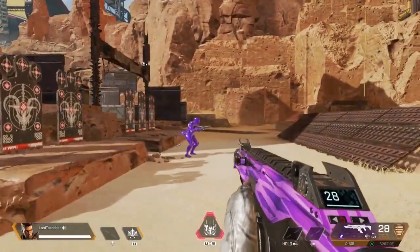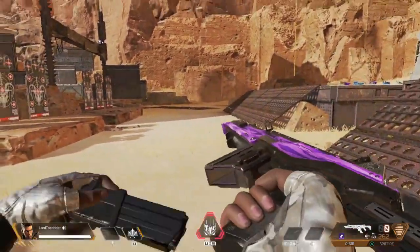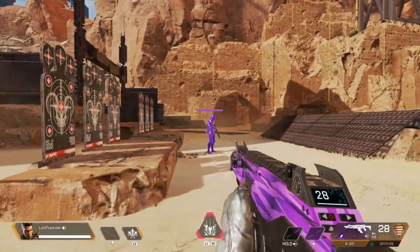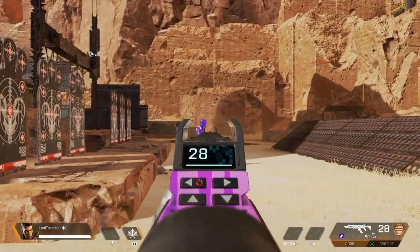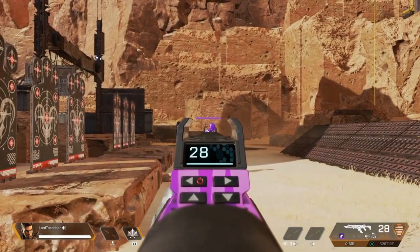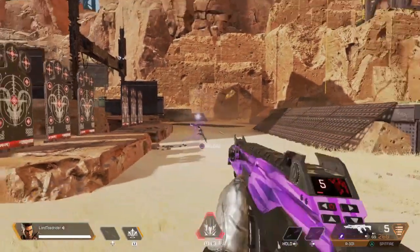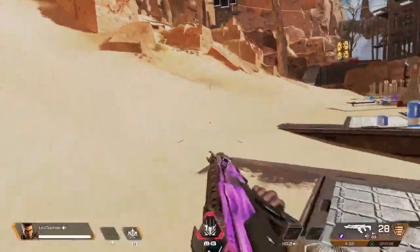The R301 — I think this might be the most accurate gun in the game, like a sniper almost. But if you just want an automatic gun that can annihilate an opponent, it's not the most powerful — I showed you it takes 10 headshots to put them down. But the rate of fire and the accuracy are, in my opinion, unparalleled.